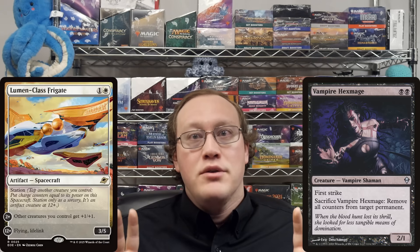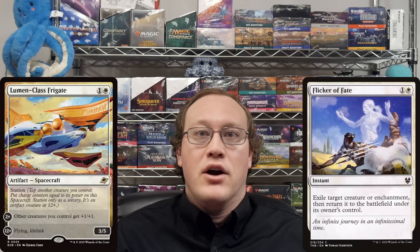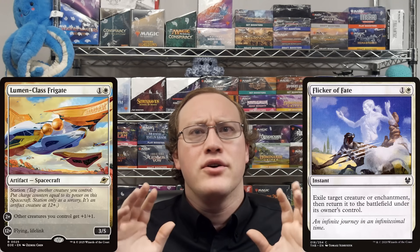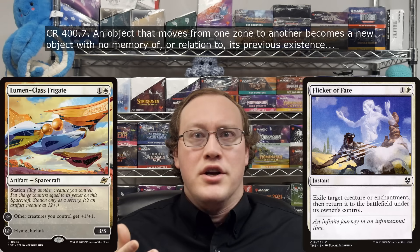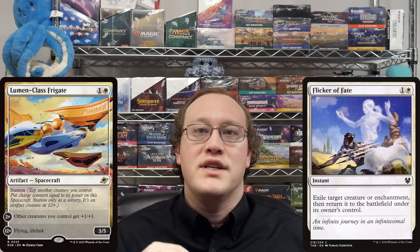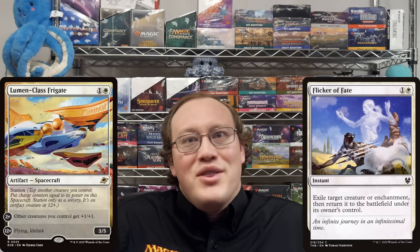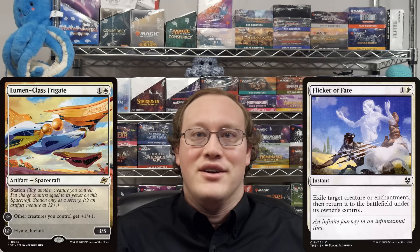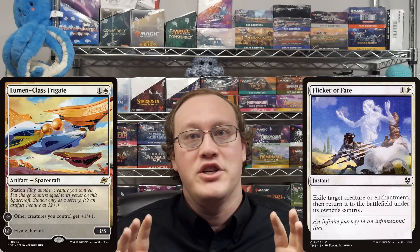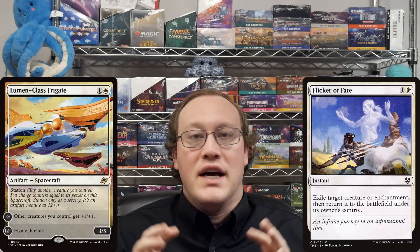How about this? Amy has a Grizzly Bears with a +1/+1 counter on it, and she taps that to activate her Lumen-class Frigate's Station ability. In response, Nick plays a Flicker of Fate against the bear. What happens? The answer is that three charge counters are put on Amy's Station. Changing zones makes the Grizzly Bears a new object with no relationship to its past self. When the Station ability resolves, it will ask what Grizzly Bear's power was, but Grizzly Bears is no longer on the battlefield — a brand new object with no relationship to the one used to activate that ability is there instead. So the game uses the last known information about Grizzly Bear's power. Because that power was three the last time the bear was on the battlefield, that's the number that gets used.